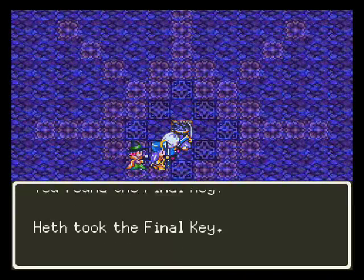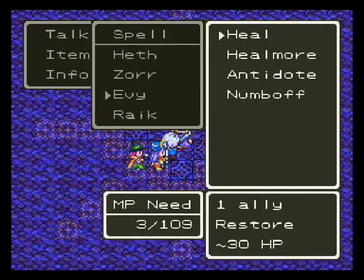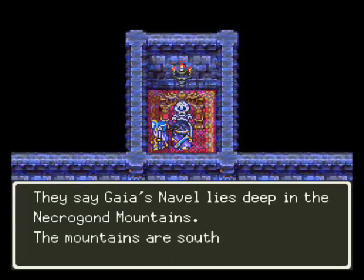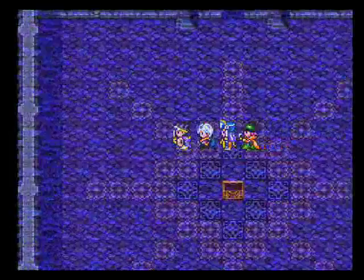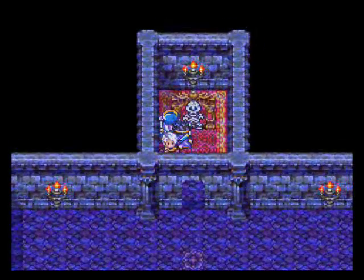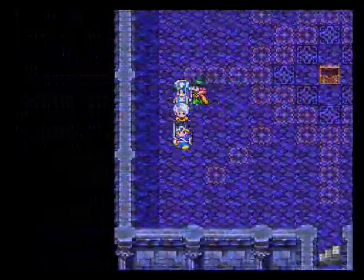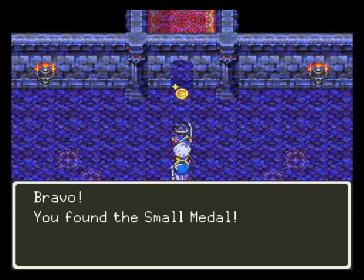The final key! Now we can open any door in the game. Before we leave, let me check - yes, there is tiny metal or something south of the Isis desert. I can't find that thing; I really don't want to have to come back because it's kind of out in the middle of nowhere. I'll just cut ahead to whenever I find it.